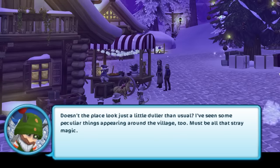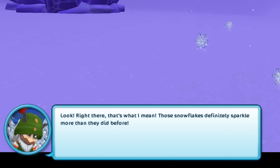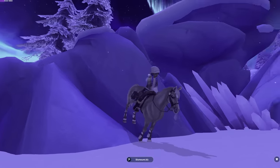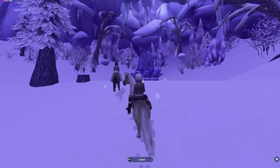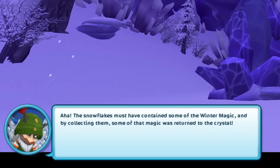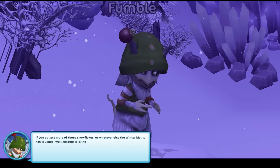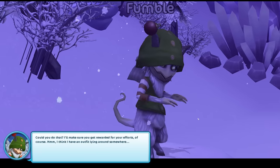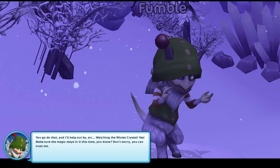I've seen some peculiar things appearing around the village too — must be all that stray magic. Snowflakes definitely sparkle more than they did before. 18,000 snowflakes? People are saying it takes a lot of these snowflakes. The snowflakes must have contained some of the winter magic. By collecting them, some of that magic was returned to the crystal. Maybe the crystal can be restored. If you collect more snowflakes or whatever else the winter magic has touched, you'll be able to bring the winter crystal back to its former glory. I'll make sure you get rewarded — I think I have an outfit lying around here somewhere so you can dress just like me with a bulb on your horn.